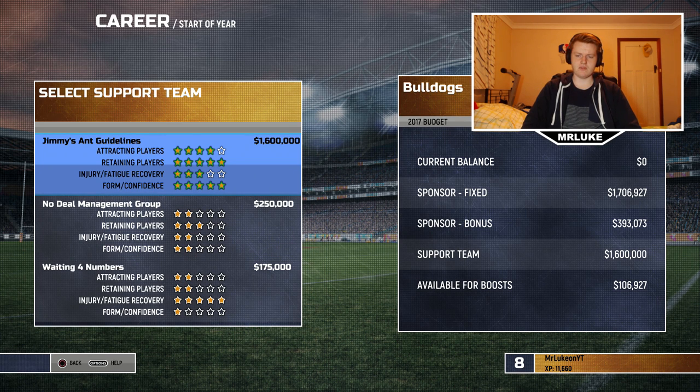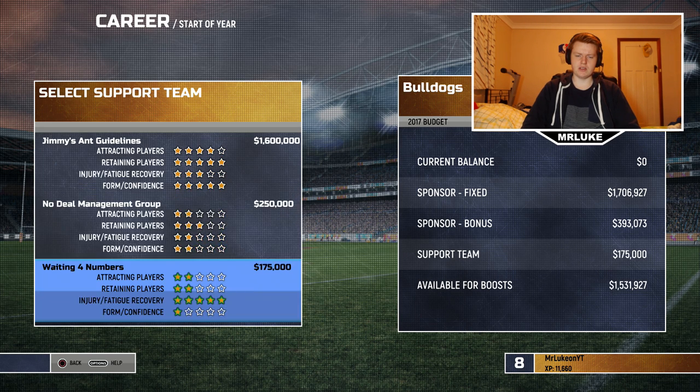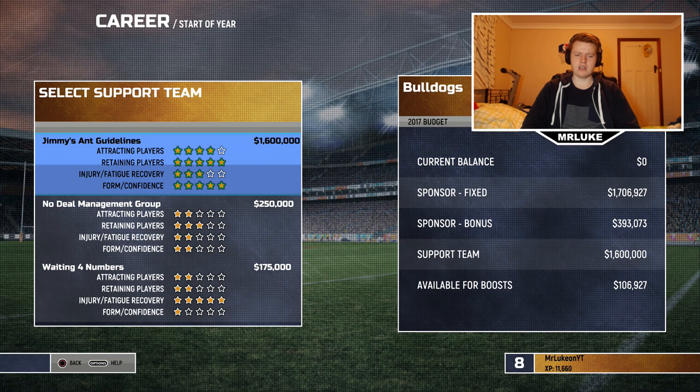The support team is something that doesn't really get shown in a lot of videos or talked about — it's kind of just glossed over. I'm going to be selecting the most expensive one; the other two are just really poor. In terms of attracting and retaining players, I've noticed I can get players for a lot less than what their value should be, and I have a feeling it's due to the support team. That's the reason I'm going with Jimmy's Ant Guidelines.